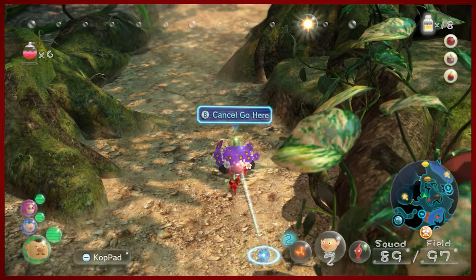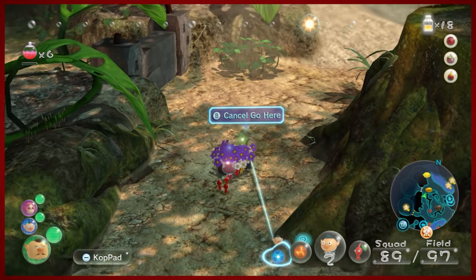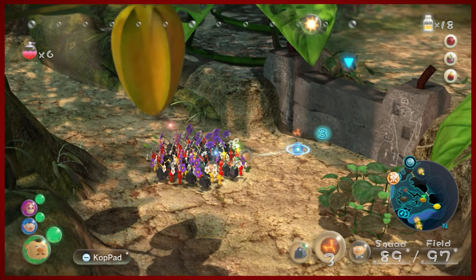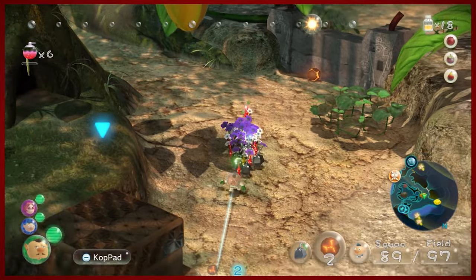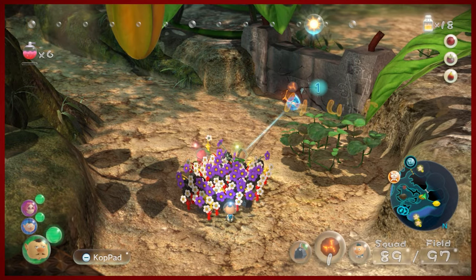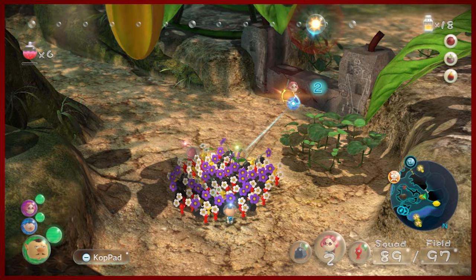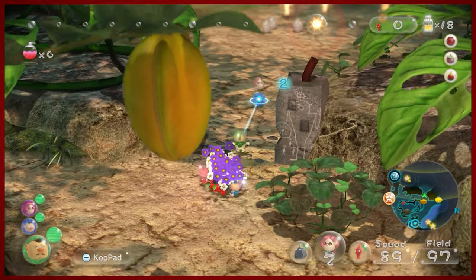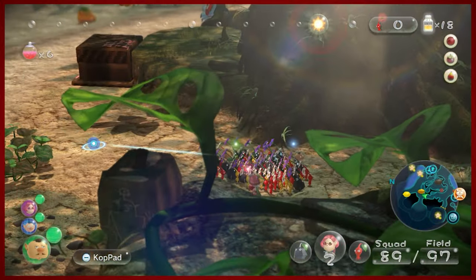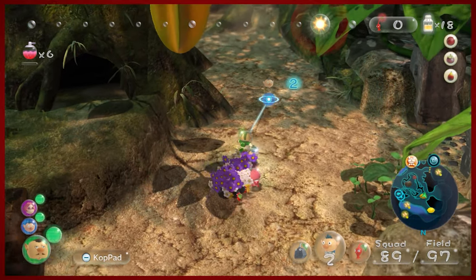Got to go up to where that wall is and blow it up. I think we have three bomb rocks at least. We made it, and we can blow up this wall today — which is great. We can move away from that bomb rock so we don't blow ourselves up. That's a cool fruit up there, but we won't be able to get it yet. This is a pressure plate puzzle that we'll have to come back and do later.